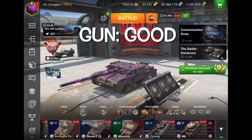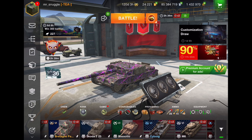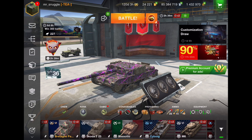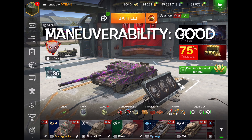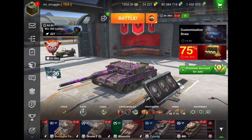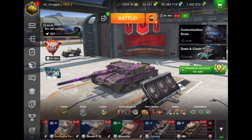Gun: good. Yeah, it's a solid gun. Armor: good. You'll get some bounces, that's for sure, surprisingly for a tank destroyer. And maneuverability: good. As you can see, this tank doesn't really have a weakness. The only thing I can say about it is it doesn't have a turret. So if you know how to play non-turreted tanks, this is one you want to pick up.